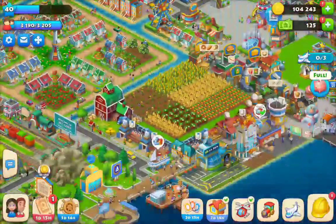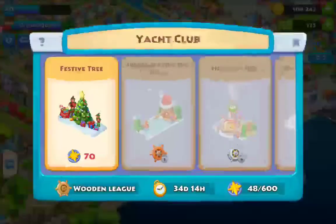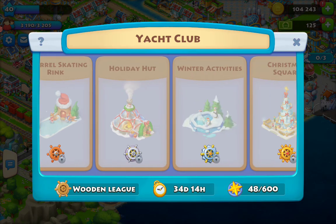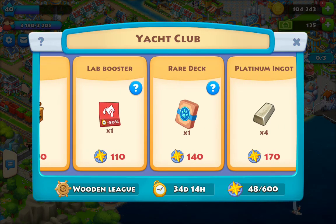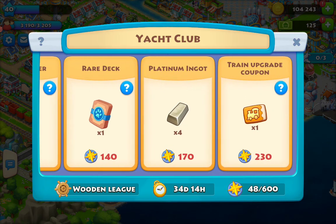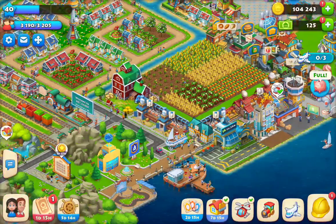So far Tongs of Sheep has been going crazy with the updates — they brought the festival tree, the holiday hunt, winter activities, the Christmas square, TNT lab booster, red deck, platinum ingot, train upgrade. I think you guys should buy the train upgrade because it's pretty good — the train comes back super quick, not gonna lie.